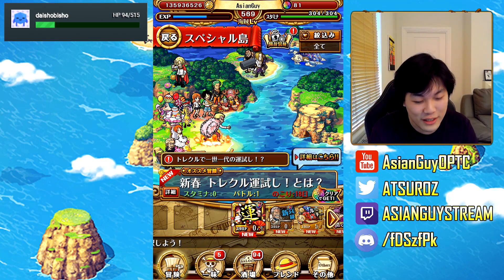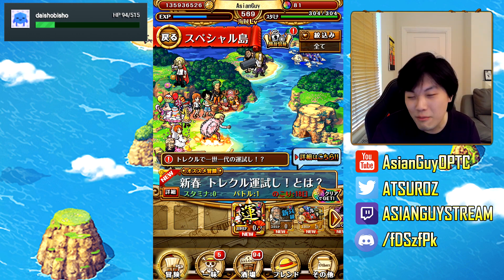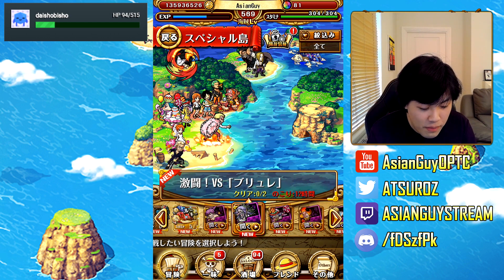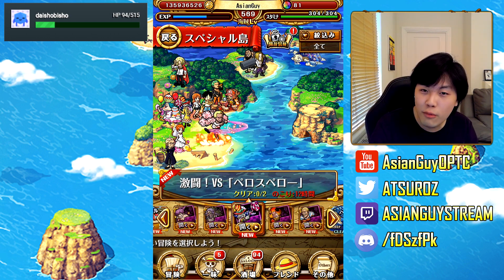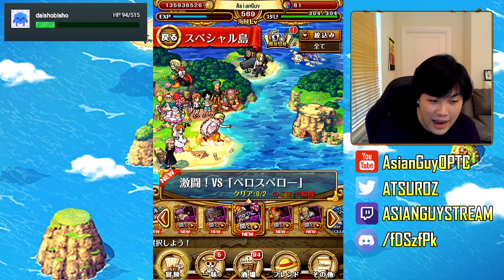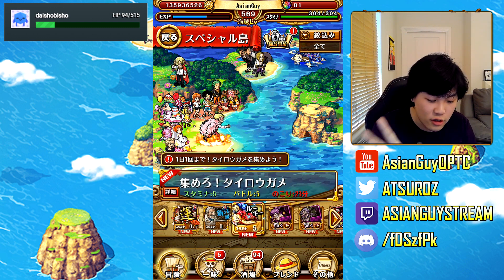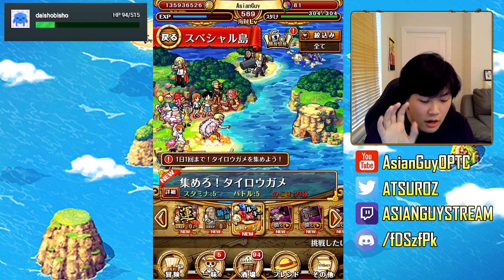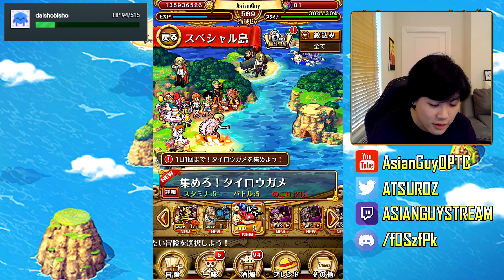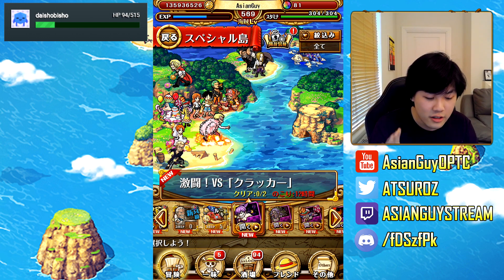For that first island, clear it in whatever order you want — there's no real tactics, maybe superstitions, but that's how it's going to be. After that you have all of these Katakuri Pirates, Big Mom Pirates islands. Once you've done these, they will give you five copies each of certain characters which you can then feed to raise the support level — a new function added with the most recent patch — to increase the support level of those characters. You get them from Chopper Man missions.